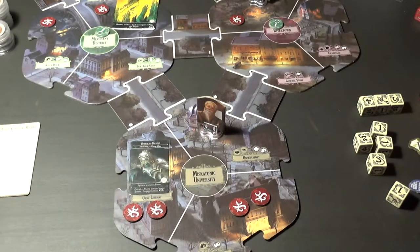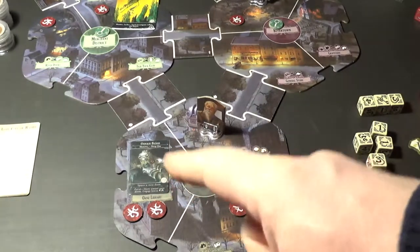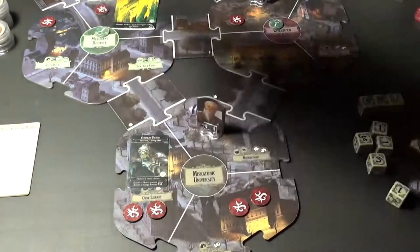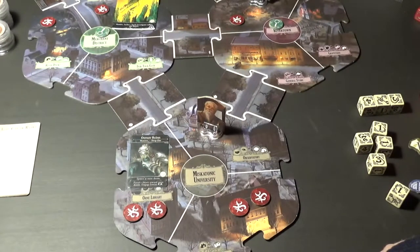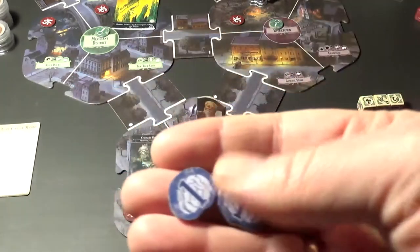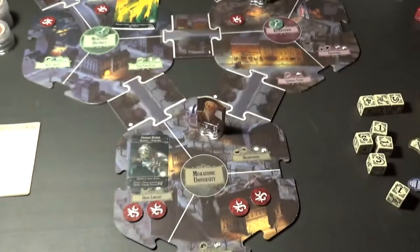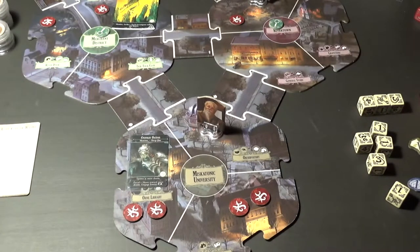Now for the monster phase - we do have this ocean scion down in old library still and he will be staying put because it's a tie between science building, old library, and Arkham advertiser. The Servitor of R'lyeh is gonna spread his terrible malice - Muldoon will get a hit and Norman Withers will get a hit, and this time we will put the sanity on his precious memento instead of on himself. That's it for the monsters.